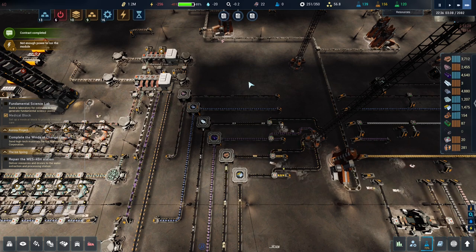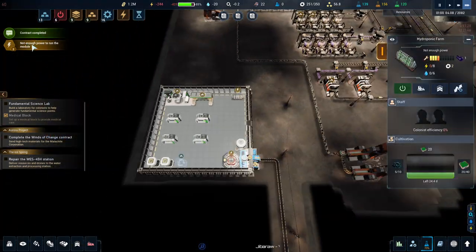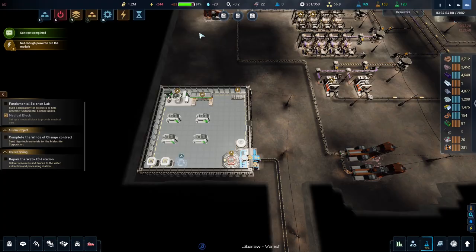Right, I need haulers because haulers are fast at doing it. Not enough power to run the module though - we've got 667 capacity and we've got 600.